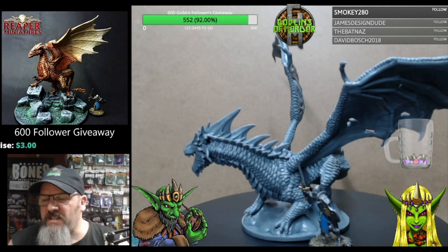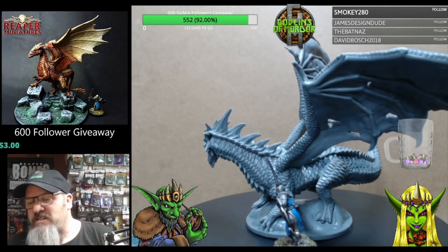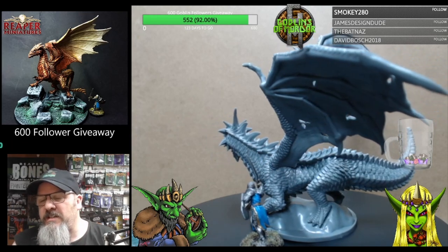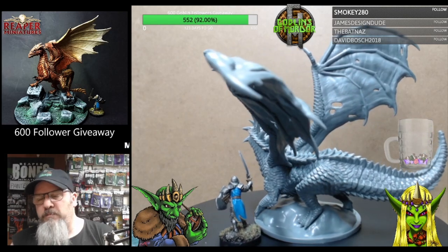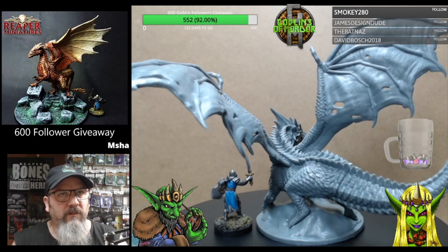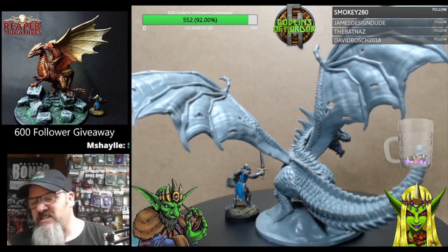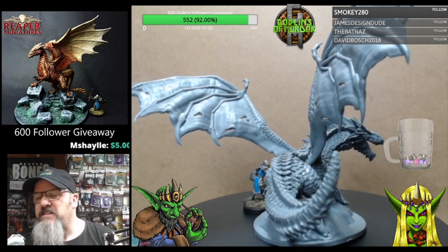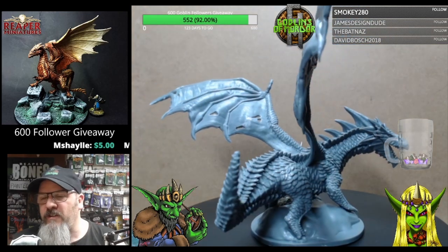This is an absolutely gorgeous dragon. The pose is just absolutely beautiful. It's very well sculpted — loving all the scales. It's a nice body form to this dragon; it's quite flumptuous. I'll put Sephora scale next to the dragon for size, as you can see. This dragon has got a very nice stance to it, and the build is very nice.